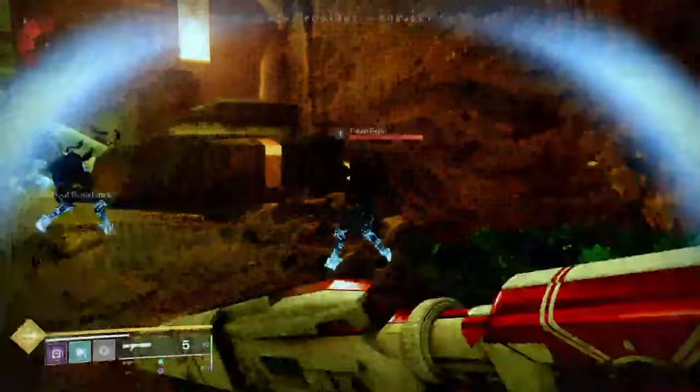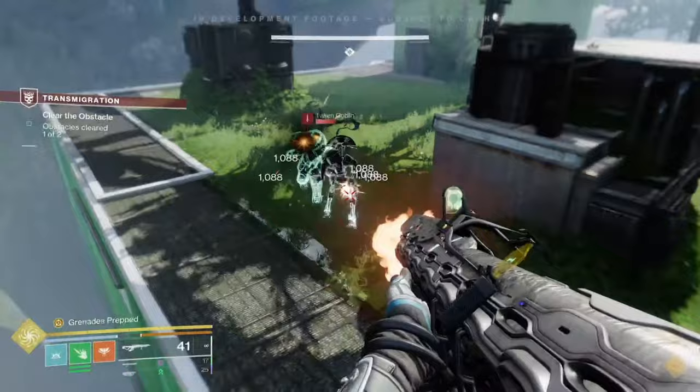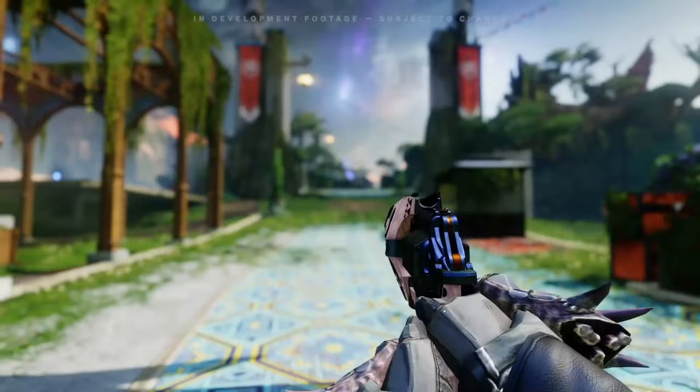We built Prismatic exactly to be that. Prismatic is the new subclass in the Final Shape where you can combine certain class abilities together — getting light and dark together. No one's done that before. The Witness is manipulating the energies like this, but the Witness is not a master of light. So it's like a customizable subclass. Underneath your super bar there's a light meter and a dark meter. As you deal damage with either light or dark damage — because that guy's got Strand, Solar, and Arc — once both sides are full, you get this new level of power called Transcendence.